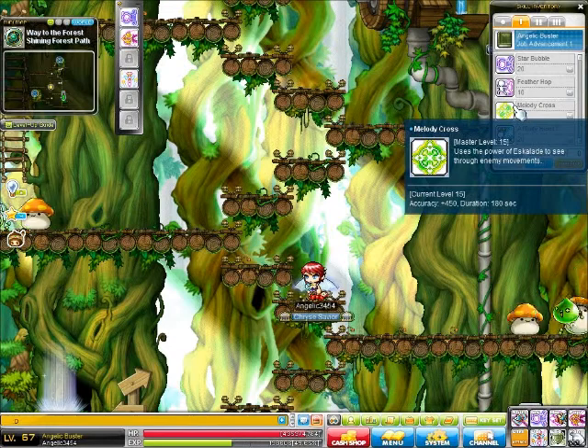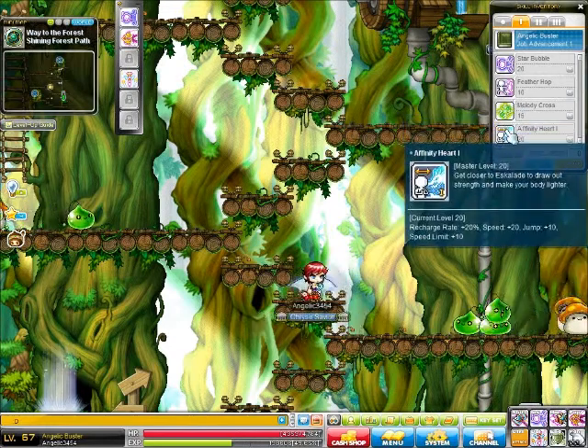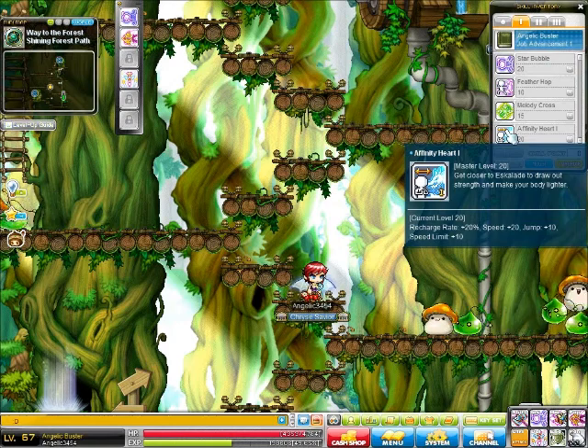Ninety Cross increases your accuracy — I'm not going to use it because I can't really show off how to use it. Infinity Heart increases your recharge rate, your speed, your jump, and your speed limit.